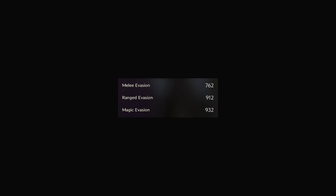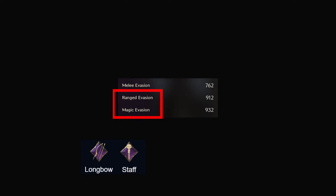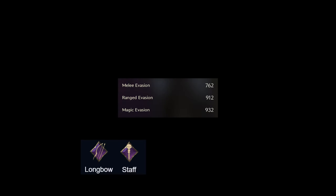Let's explain evasion. There are three types of evasion: melee evasion, ranged evasion, and magic evasion. You need to choose which one you want to protect yourself from. For example, I have a longbow and staff and I want to protect myself from anyone who can hit me from a distance. So I will choose ranged and magic evasion. Every melee user can't get close to me because I will strike them from a distance.